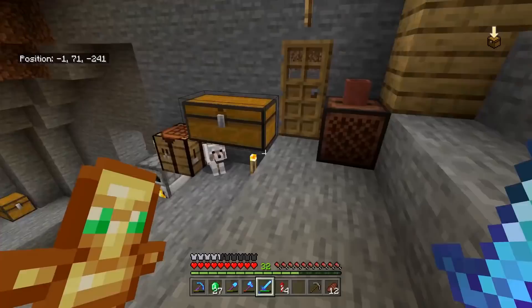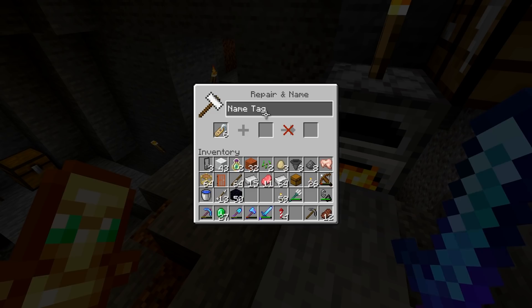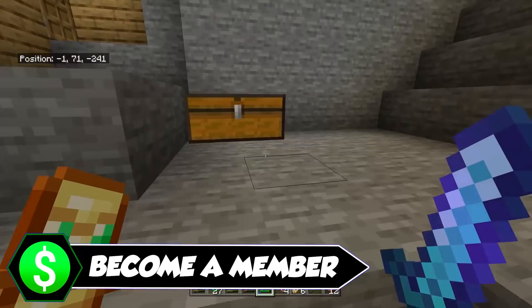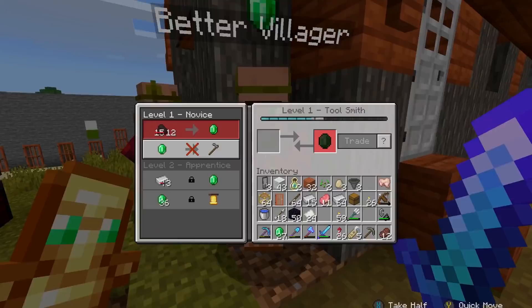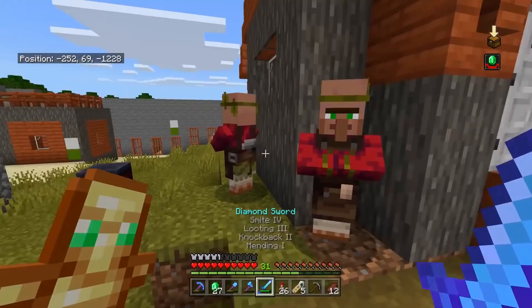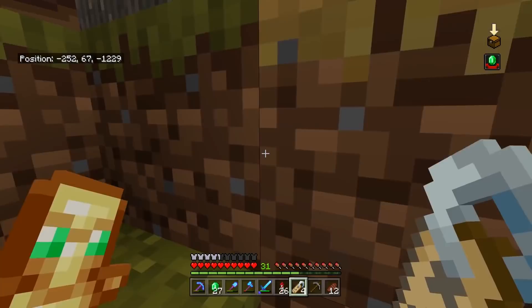A good secondary tool, if threatening villagers and keeping them locked in a room isn't working for you — like it isn't for me because they can open locked doors — is to use name tags. You can rename the villagers and give them a little bit of an ego boost over all the others. It's really useful to just elevate random people at random times, because then people want to be the ones that are elevated above the rest. It means we can keep track of which villagers we're trading with and trying to do the best with, and which ones we don't really care about.